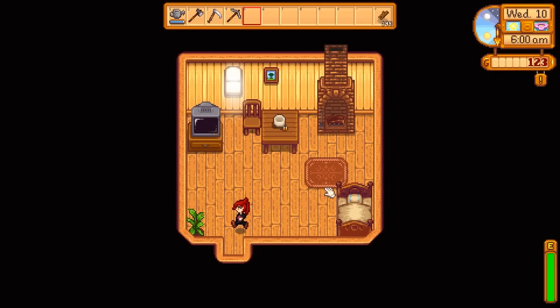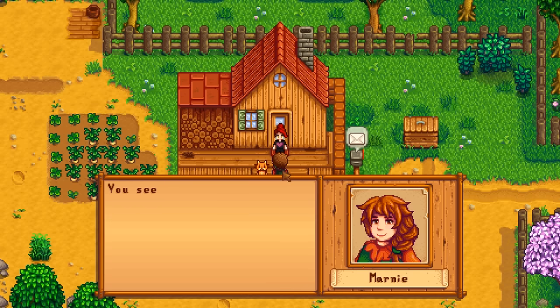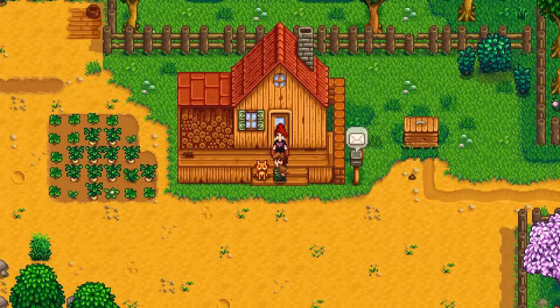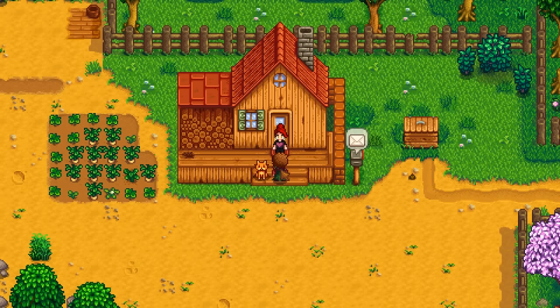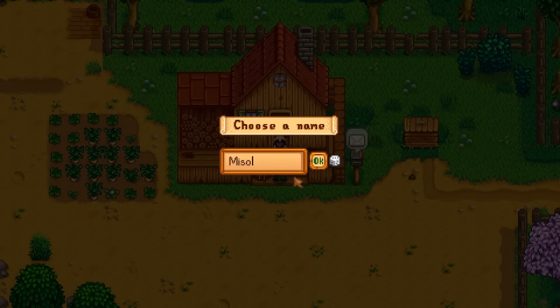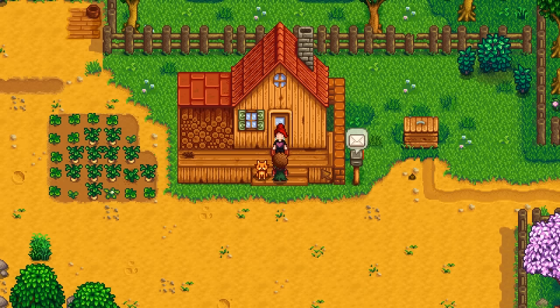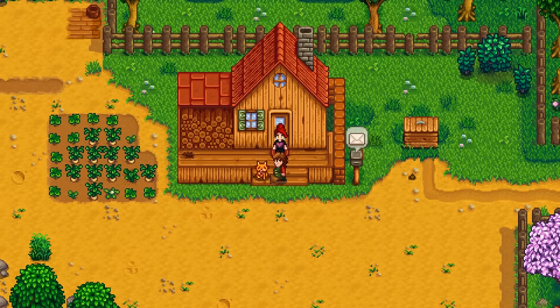It is now the 10th day of spring, and we are starting on our 300 rocks. We got another visitor — it's Marnie this time. She found a stray cat sitting outside the entrance to the farm. She asks if the farm could use a cat and if I'll adopt it. Yes! What are we going to name our little cat? Dinkleberry. Well, little Dinkleberry, you be a good kitty now. Meow.